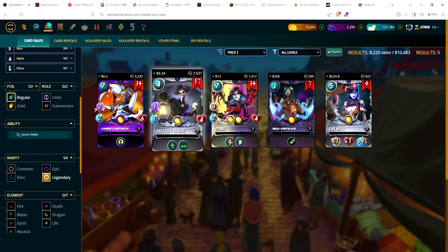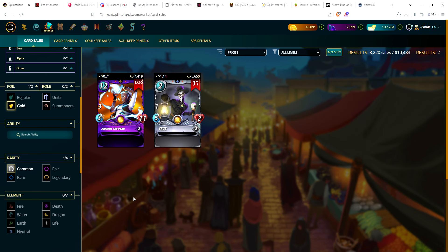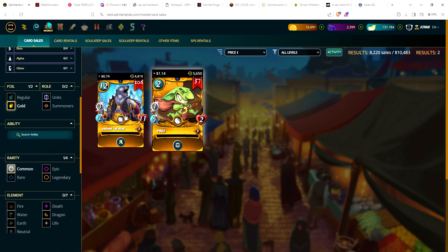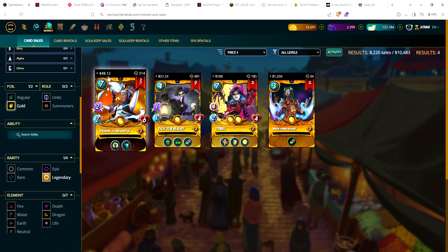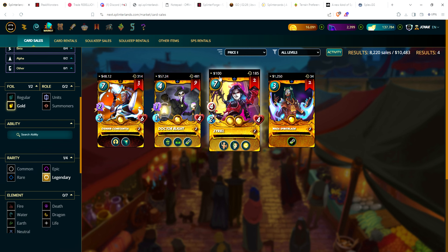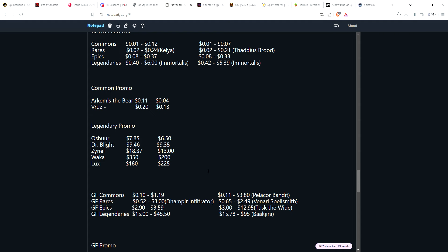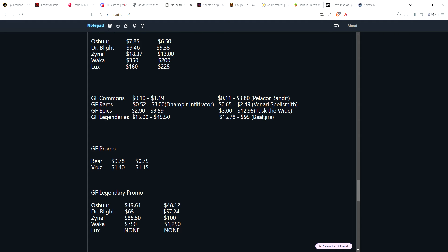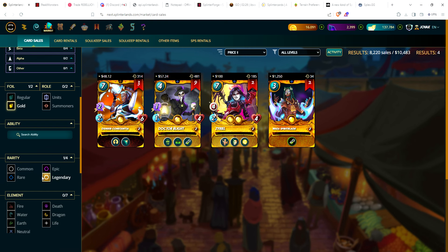I did pick up a Dr. Blight a few weeks ago when he got down to about $11–$12, glad to have the card. Gold foil promo commons: Archmius the Bear at 74 cents; Bruse at $1.14. Gold foil promo legendaries: Oh Sure at just over $48; Dr. Blight at $57.24 — is this going to hit $100 for a gold foil Dr. Blight? Cereal at $100 even; Waka with two copies at $1,250. There hasn't been a gold foil Lux Vega on the market for quite a while.